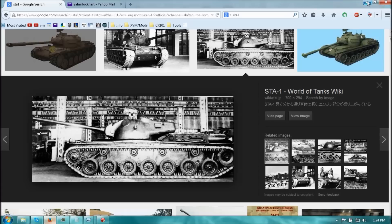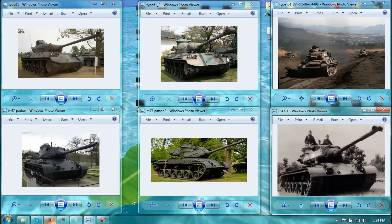On the Type 61 as well as the STA-2, both tanks have 6 road wheels, 3 return rollers instead of 4, and a lower engine deck — so the same flat hull armor. Here's a little history about the STA tanks as well as the development of the Type 61.